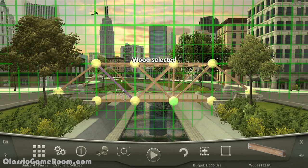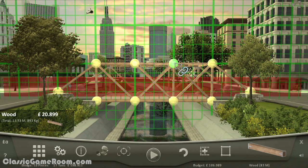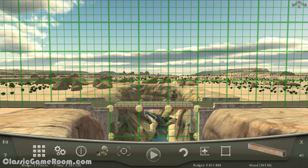Each stage in Bridge Project gives you a gap to span, a limited supply of building materials, and... well, that's really it. The rest of it is left up to you as you lay down a roadway, support it however you see fit, and then stress test it to make sure it actually works. And chances are, it probably won't.